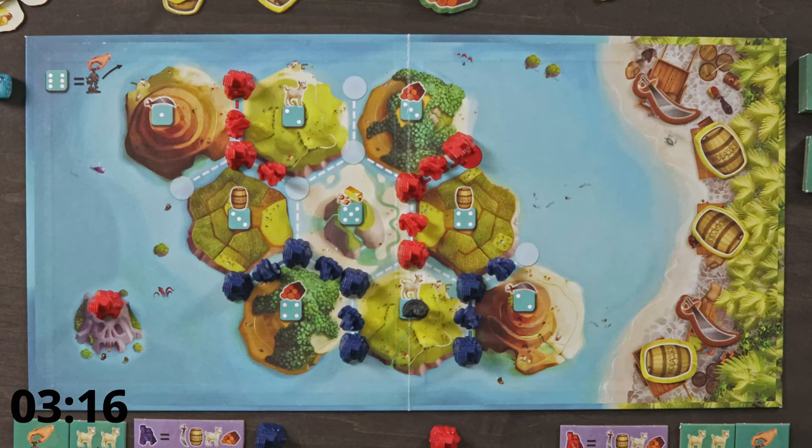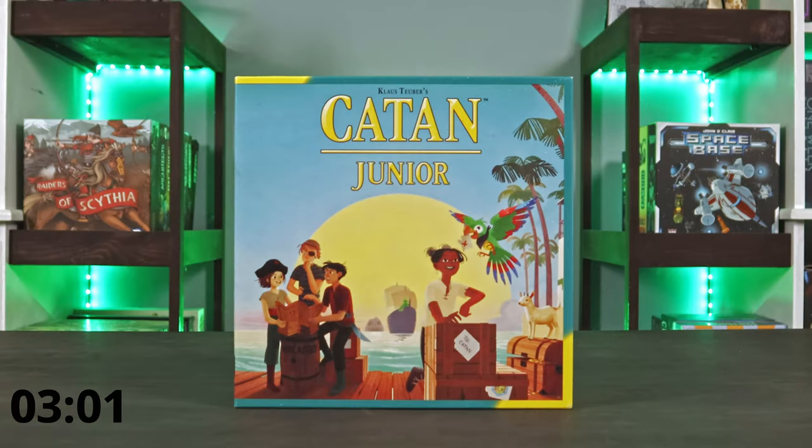Once you cannot or do not want to build, buy, or trade, you can pass and the next player clockwise starts their turn. Just a reminder: as soon as a player has built their seventh lair, the game immediately ends and that player wins. And there you have it — that was my how-to-play of Catan Jr. Go ahead and smash that subscribe button and ring the bell to get notified of any future videos. You can find me on Instagram, Twitter, and Facebook — links for everything in the description below. Until next time, thanks for watching and happy gaming.